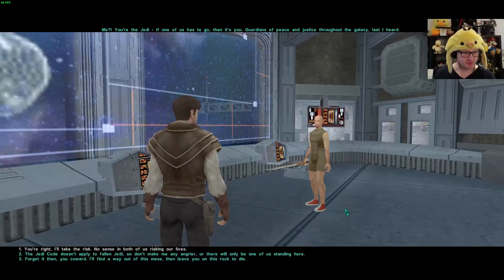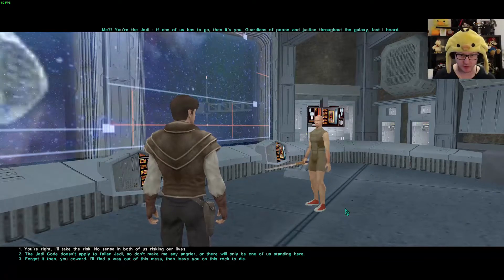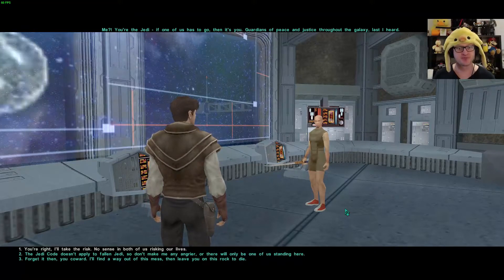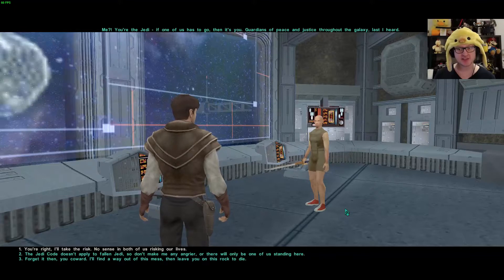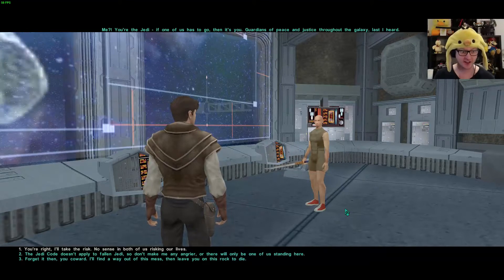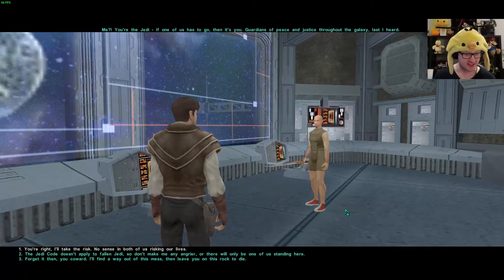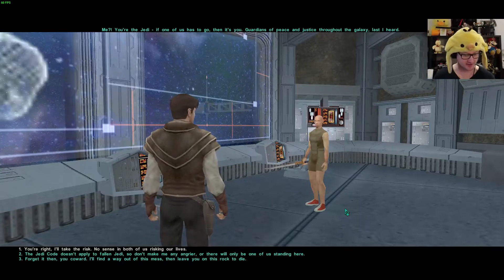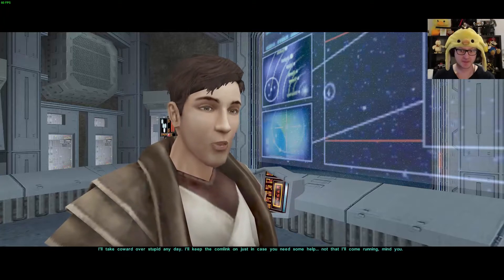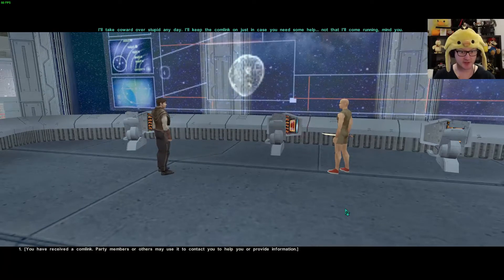'The Jedi code doesn't apply to fallen Jedi, so don't make me any angrier or there will be only one of us standing here.' 'Forget it then, you coward — I'll find a way out of this mess and leave you on this rock to die.' Maybe this is legitimately a way to not get this guy as a party member — there are multiple different party members in this game. But I kind of don't mind him actually. Choosing: 'Forget it then, you coward.' Atton replies: 'I'll take coward over stupid any day. I'll keep the comm link on just in case you need some help — not that I'll come running, mind you.' You received a comm link — party members or others may use it to contact you. Dark side points.